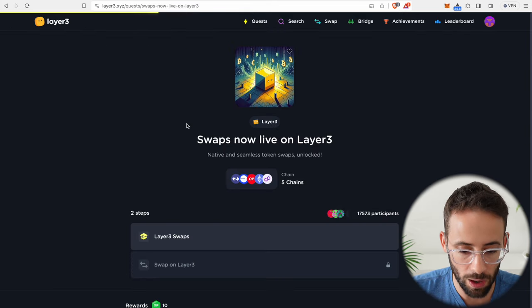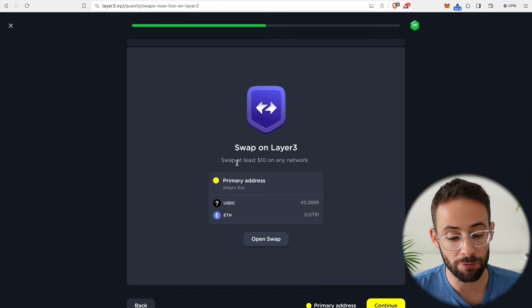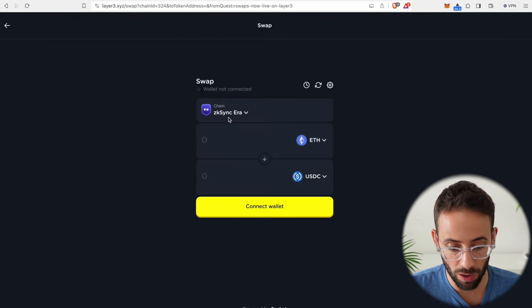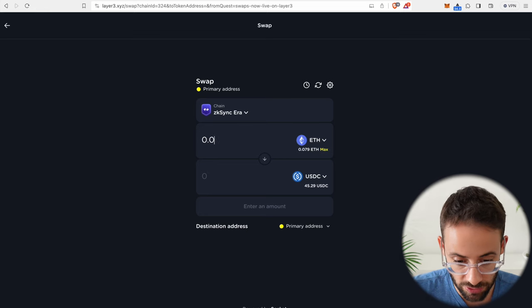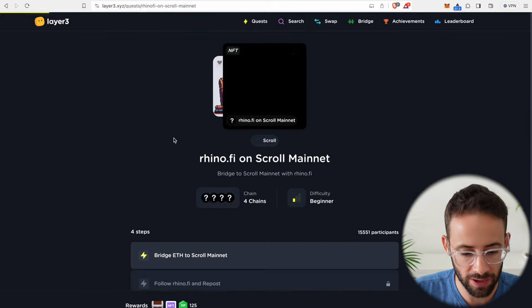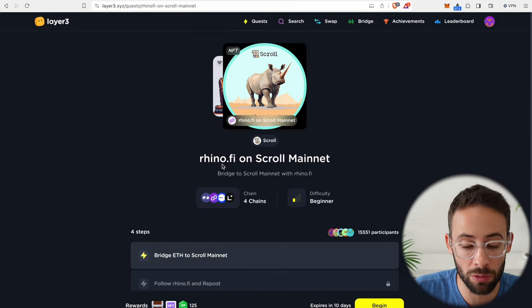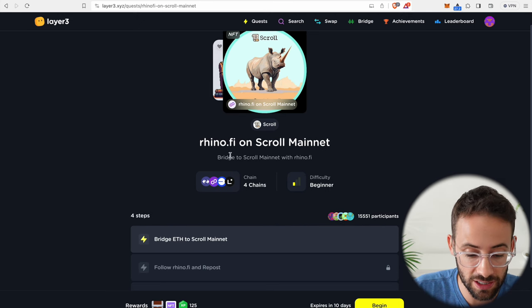Next is an easy one: swaps on Layer 3, which is this platform we've been on. For this quest we have to swap $10 on any network on Layer 3, but we'll do it on ZK Sync. Open up the swap app and again swap from ETH to USDC — let's swap 0.01 ETH into USDC. Now let's also do the Rhino-Fi quest, where we're going to bridge to Scroll, but it still gives us points for the ZK Sync campaign.